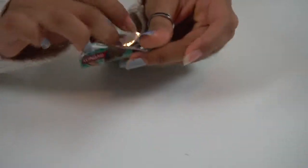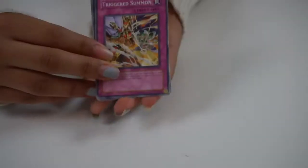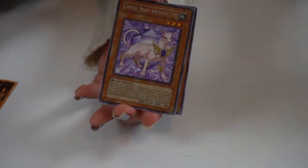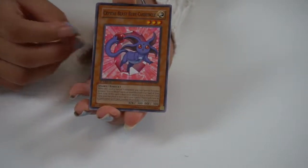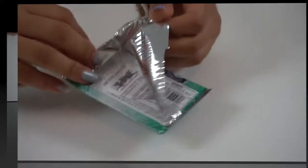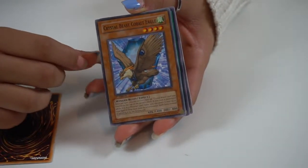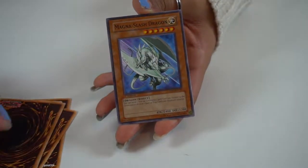And there's a three double cards. We have Tribute Summon, Crystal Promise, Crystal Beast Amethyst Cat, Crystal Beast Ruby. And Crystal Blessing — oh, and the strategy card. In this pack we have another Crystal Beast Emerald Tortoise, Crystal Beast Cobalt Eagle, Crystal Tree, another Crystal Blessing, lots of crystals.